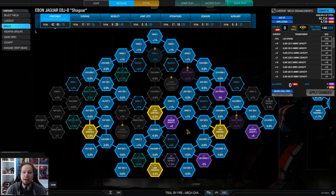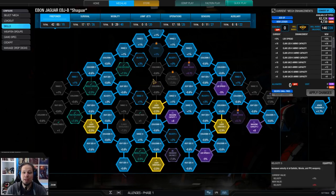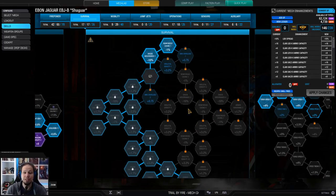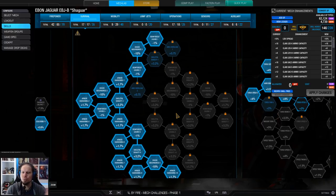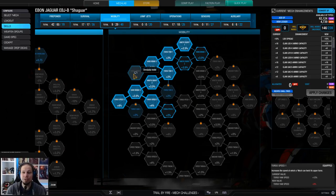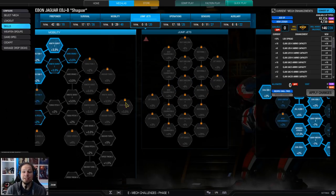The skill build looks like this. We have invested a little bit into firepower - we have of course the laser duration nodes, magazine capacity and LBX spread, but not too much beyond that. Instead we are going for survivability since we are mid to close range, therefore armor is crucial. We have a little bit of upper torso mobility - the torso speed is really nice because most of our weapons are torso mounted. We have two arm mounted weapons but we don't have lower arm actuators, so we need the upper torso mobility to bring all weapons to where they are needed.